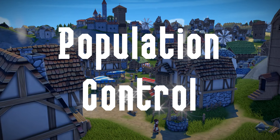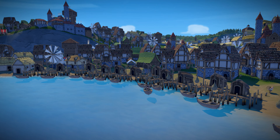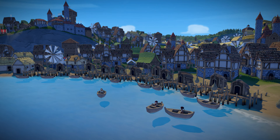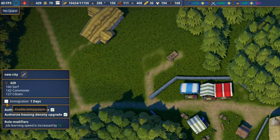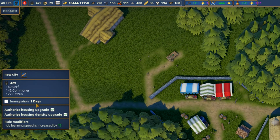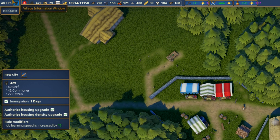Number 4: Population control. One thing you don't want to do is take on too many villagers at once. You can turn immigration off by using the village information button and deselecting immigration. It even shows how many days until the next two villagers arrive.